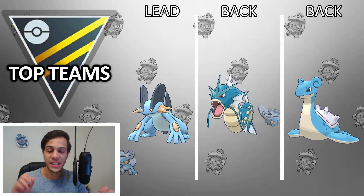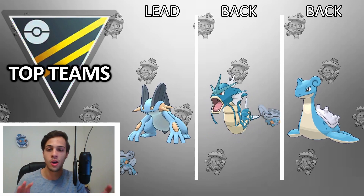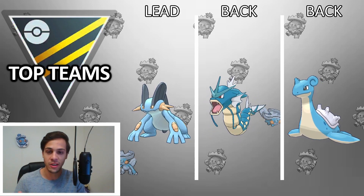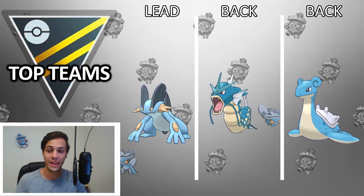Next up, a classic: Triple Water. This team has been around ever since the start of Go Battle League, basically, and still works to this day. It's also a very cheap team compared to a lot of the current Open Ultra teams — no XLs, no Legendaries. Swampert does require Community Day moves which can be tough to get, but in general this team is quite inexpensive.